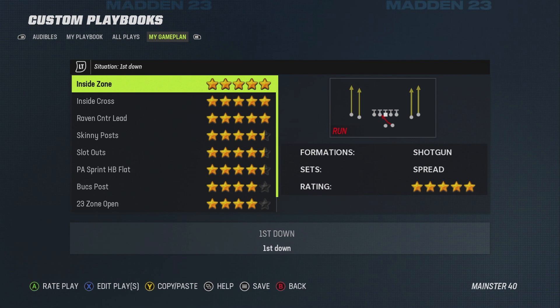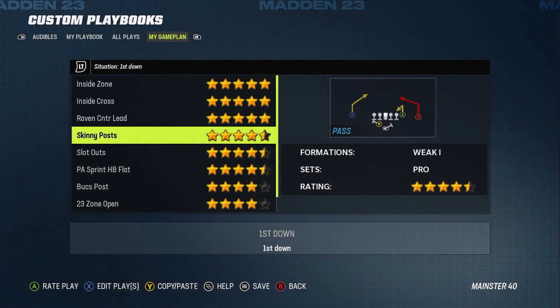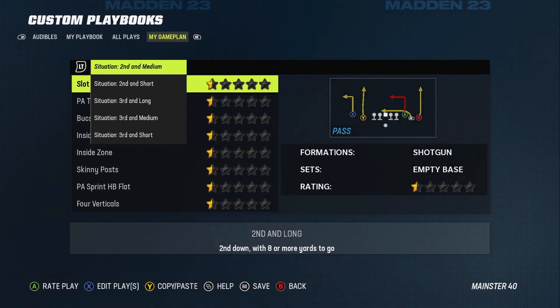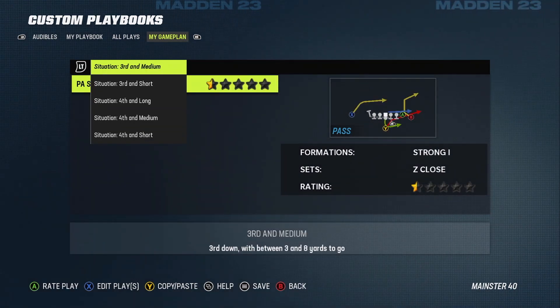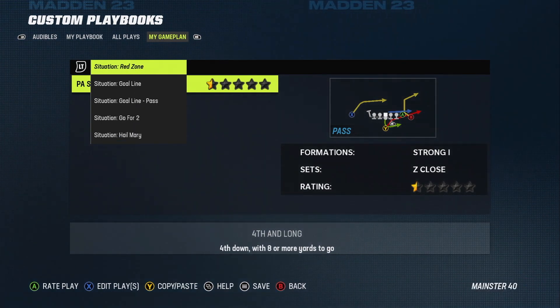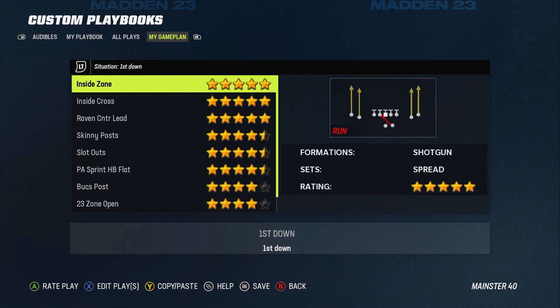EA flat-out does not communicate how to use this part of the playbook. The way I found out how to use this tab is I literally had to go on YouTube and find it from somebody else — just like you're doing right now. If you press LT and start scrolling down, you'll see certain situations and you can add plays into those situations.